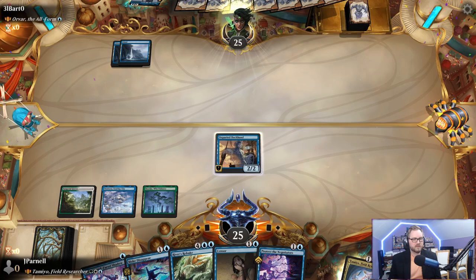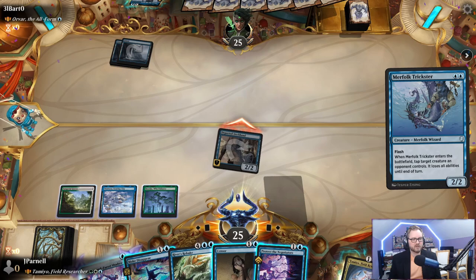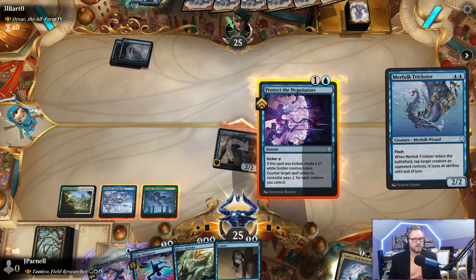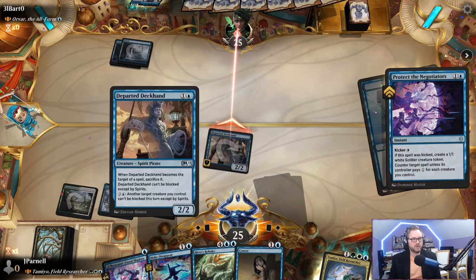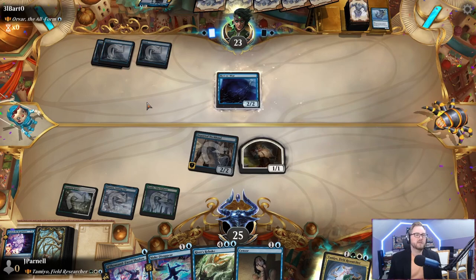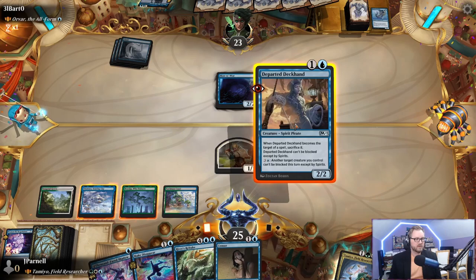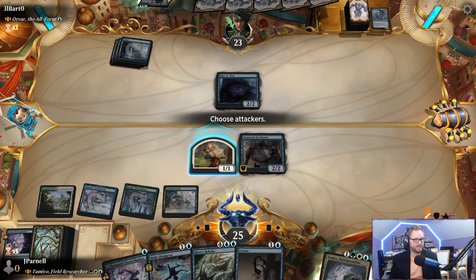We'll probably cycle the Sensor to try to draw a card for Tamio. They play Merfolk Trickster — fine, we'll use this instead so the creature doesn't die. They would block and make it lose all abilities, then kill it. We bounce it back. Here's Tamio. We'll play the Deckhand first to throw up some blocks, and if we don't do anything I'll just cycle the Sensor.